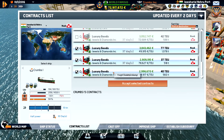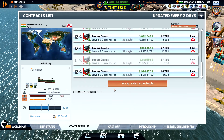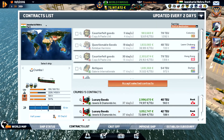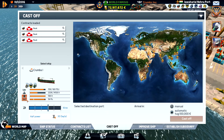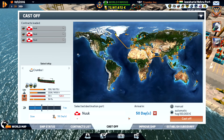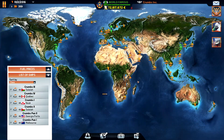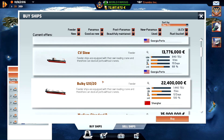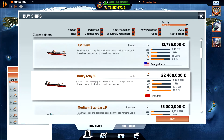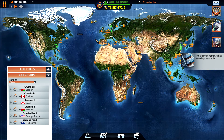Luxury goods — we don't have the right permit for it. But it is what it is. It will take 50 days. Holy crap. Let's see if we can find a new ship — that is in Shanghai. I have to wait to get another ship. No ships available.